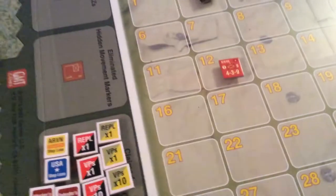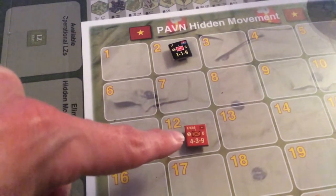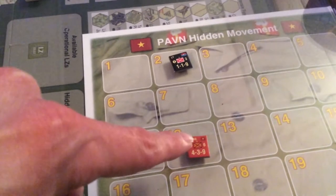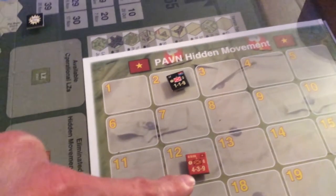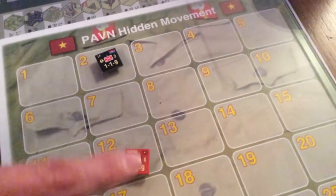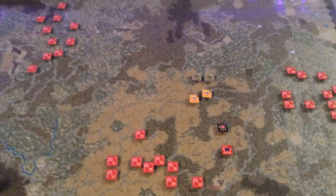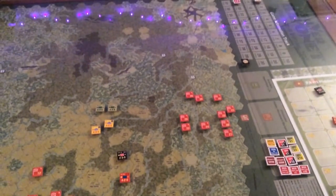Looking at the token, we've got stacking — how many stacking points it costs. Down here we've got his attack factor, his defend factor, and his movement factor. Over here to the right is his coordination ability. This game has a mechanic built in where, when units meet each other in battle, the attacker is forced to roll for coordination to see how well his units behave and coordinate with each other throughout the attack.